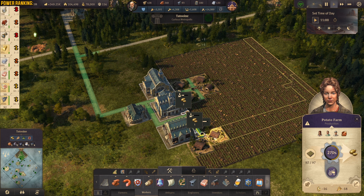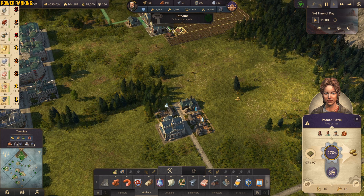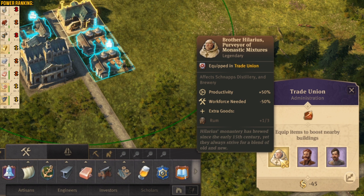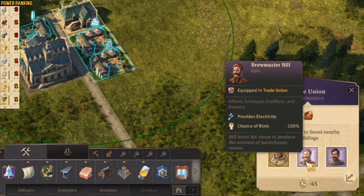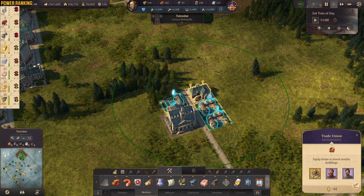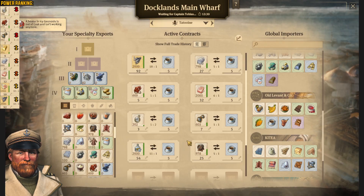We are creating potatoes, but we are not going to sell them because we are using them in the second production chain right in here. We have another trade union building — inside we're going to have Brother Hilarius, who's going to increase productivity by 50% and give us additional rum. Then we have Brewmaster Bill — he's going to provide the electricity for the buildings. And then we're going to have Sir Louis Brindley — he's going to give us additional productivity plus 100% and additional rum.